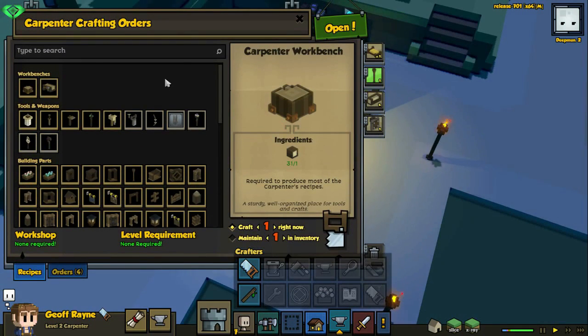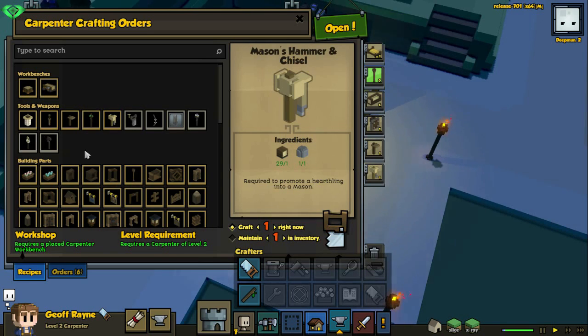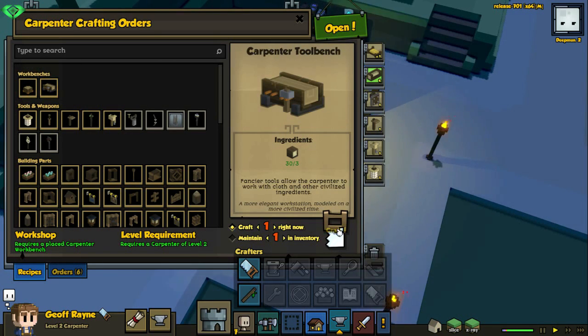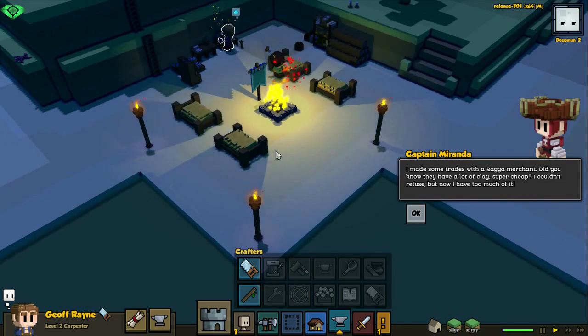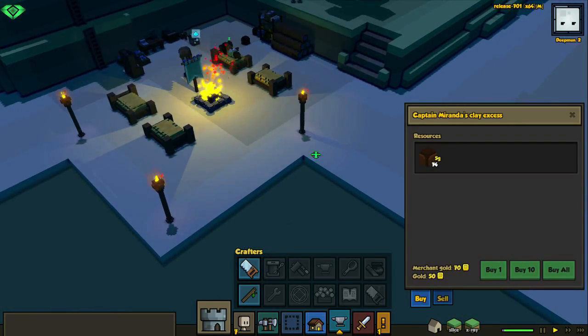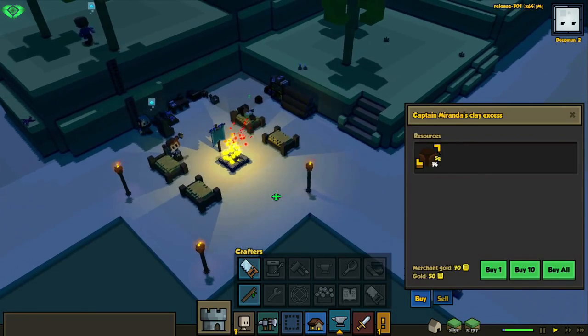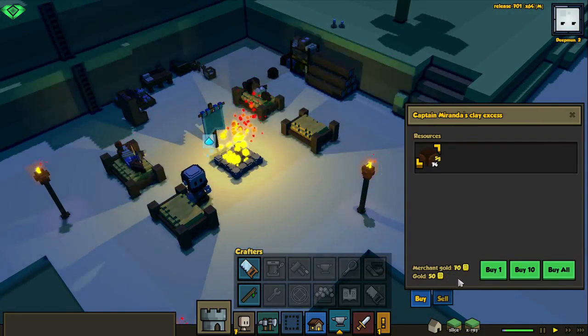We can start farming, and let's get the mason's hammer and chisel ready. Let's also get the weaver spindle and the carpenter's tool bench. Let's get this one up here. That's a lot of clay — we can actually use that. We have fifteen gold, so we could sell our tonics.